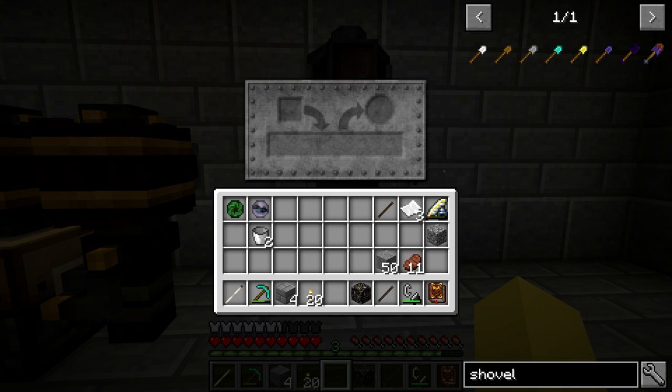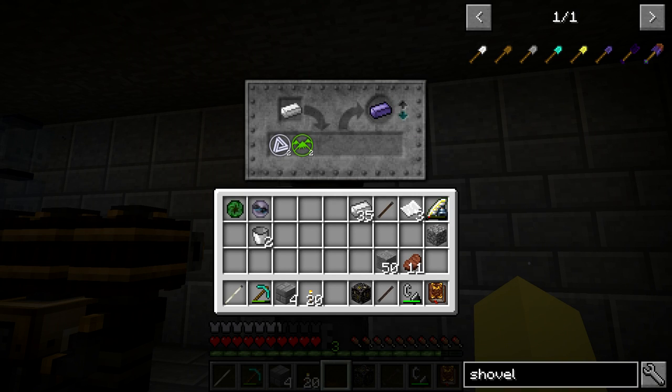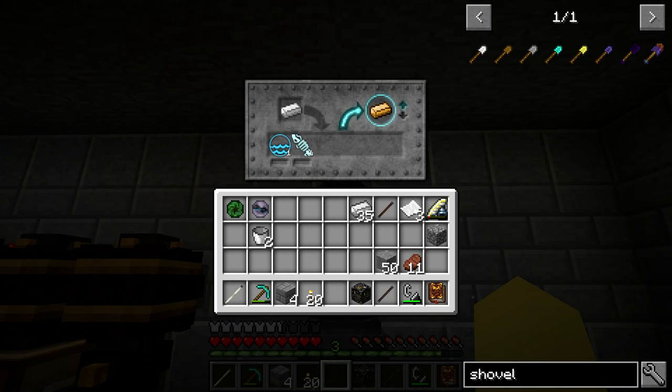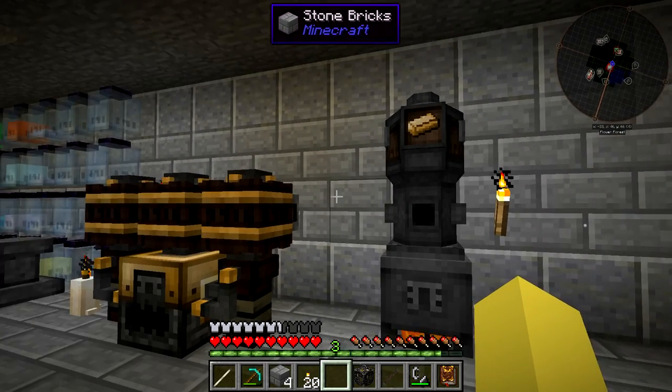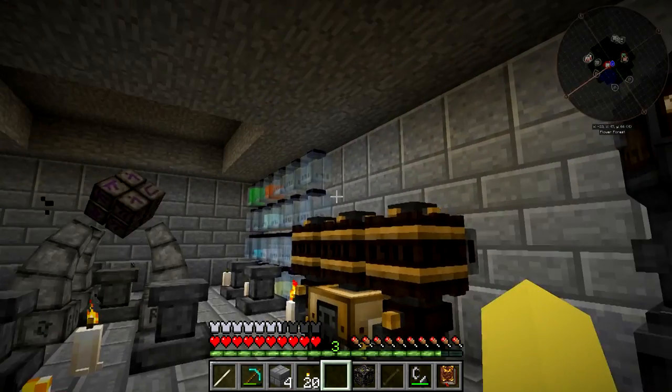Clicking on the Thaumatorium opens a UI that allows us to put in a catalyst. I'm going to put in iron, and it shows us the options we have: we can make Alchemical Brass Ingots or Thaumium Ingots. It shows the required Essentia - we need two Ordo and two Terra, or one Potentia and one Aqua. Selecting one shows it out front to indicate what it's making, with little bars for each aspect. The filling Essentia transfuser sends things out to jars; we want the emptying one to pull from the jars and put it in here.